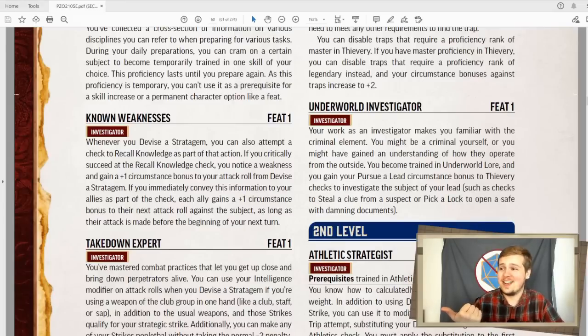This one's really cool — effectively, you're sort of a down and dirty investigator who does whatever they need to pursue their lead. You gain your pursue a lead circumstance bonus, that plus one, to any thievery checks that apply. So if you're trying to pick someone's pocket for a clue, or you're trying to break into someone's home because you know something about your lead is in there, you get your pursue a lead bonus to that. I really like this. You also get underworld lore, so it's a lot easier for you to remember stuff about the criminal underbelly of society. This is probably the investigator I'd want to make.